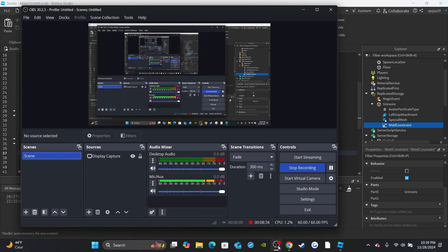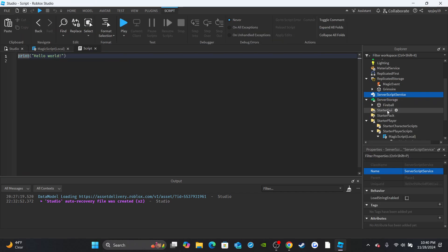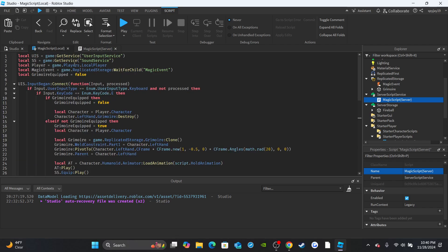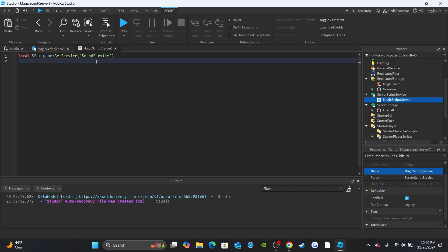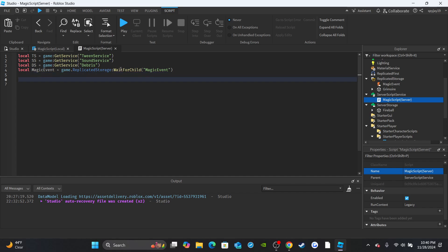Now head over to ServerScriptService, insert a Script, rename it 'MagicScript (Server)'. Delete print hello world. We can copy and paste the variables from the local script and adjust them: change the first to `TS` for TweenService, leave SoundService, change another to `DS` for DebrisService. Also copy over the magicEvent variable.